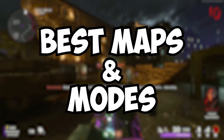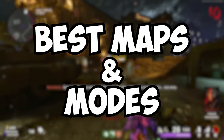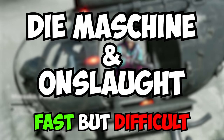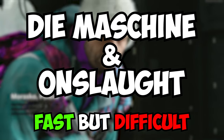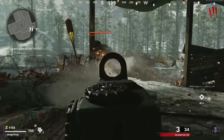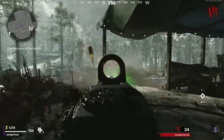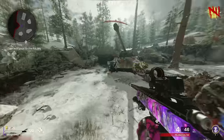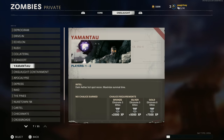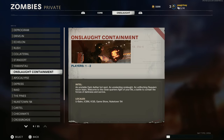Now the maps and modes I recommend can change depending on your skill level and confidence using a sniper in zombies. For those of you that are more skilled, playing on Die Maschine and Onslaught Containment will be your most efficient way of grinding. On Die Maschine, I recommend sitting in Penthouse in the early rounds, then when you start to get overrun, hop over to the spawn area and start training there. And in Onslaught Containment, find a map you can train well on — I recommend Nuketown.